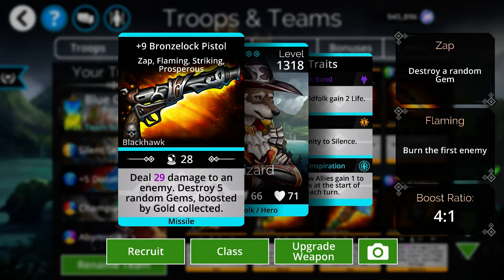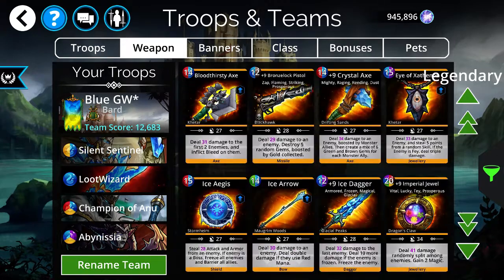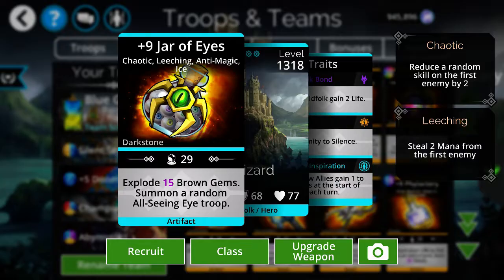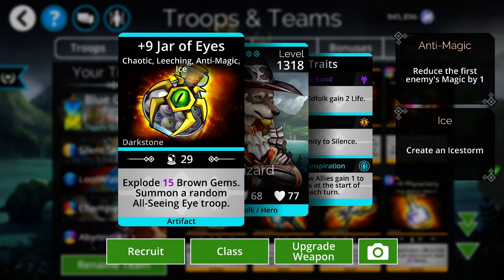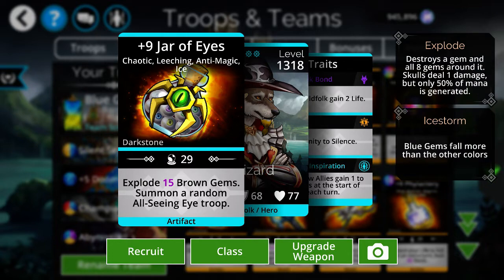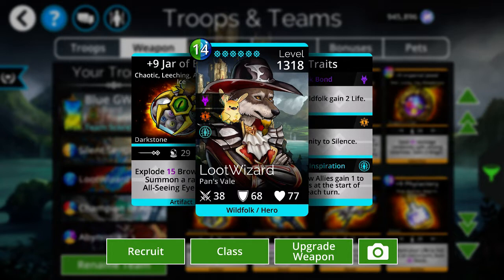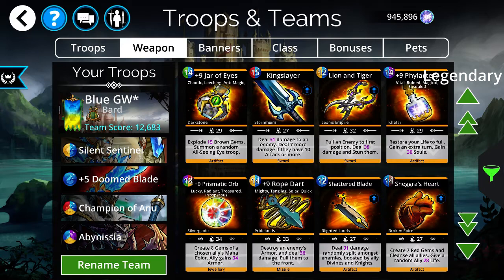You also have the Bronze Lock Pistol, which can be a good weapon for blue day and is not hard to get at all — you get it while leveling up. Jar of Eyes is also really powerful for blue day: every time it's cast it explodes brown gems and summons a random All-Seeing Eye troop, which is great for surviving Guild Wars battles. That weapon comes from the All-Seeing Eye faction in the Underworld — every Tuesday a faction rotates in the event shop and you can buy it for gems.